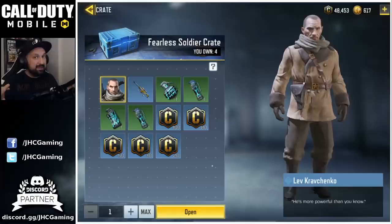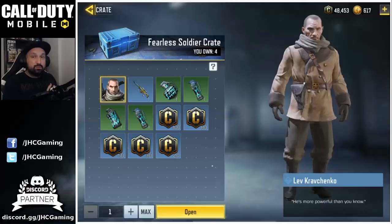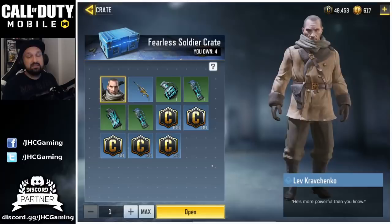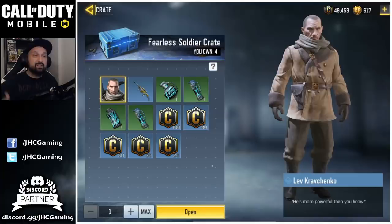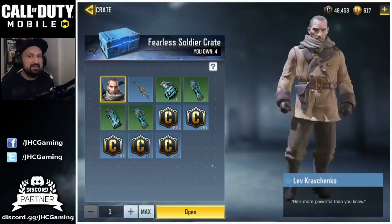Free skin number three — this time you can't really grind for it, you kind of have to get lucky. It drops in the Fearless Soldier crate and it's Lieutenant Kravchenko. Kravchenko appeared in Black Ops 1 and Black Ops 2. It's probably the rarest skin in the game right now. We don't know the exact odds, but if we check other blue crates — Terence Brooks was 0.3% in season one, and the police officer is 0.5% — so expect needing around 200 to 300 crates on average to get Kravchenko.